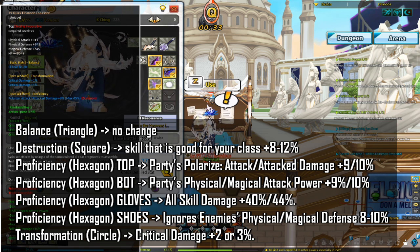For Destruction or square effects, you want to get a skill that is good for your class. If you're not sure what skill you should get for your square effects, please refer to the Google spreadsheets linked in the description. The highest percentage you can get is 12%, but 8 to 10% is sufficient.